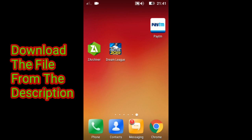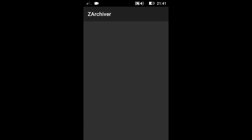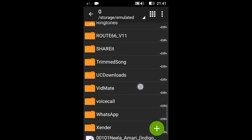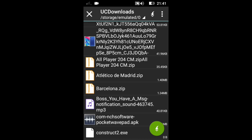Just download the file from the description, then go to ZArchiver. If you didn't download it, download ZArchiver from the Play Store, then go to the download section and select the downloaded file and extract it.